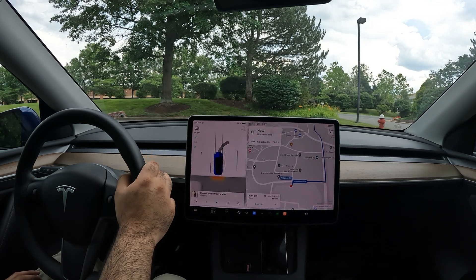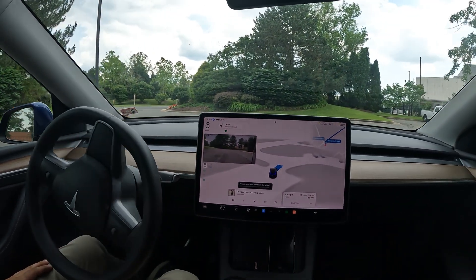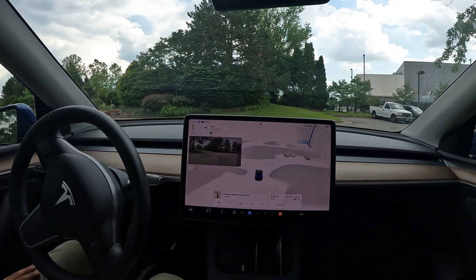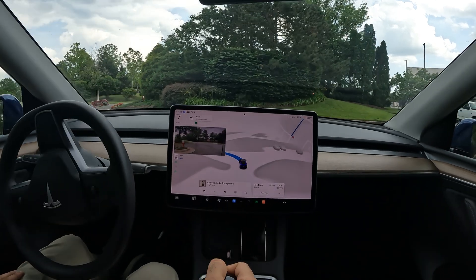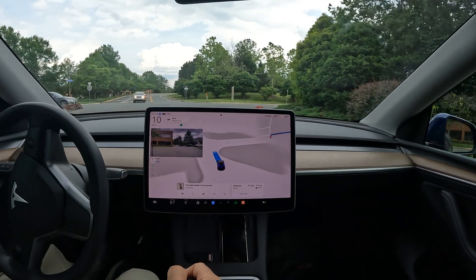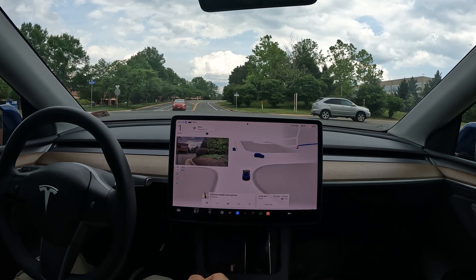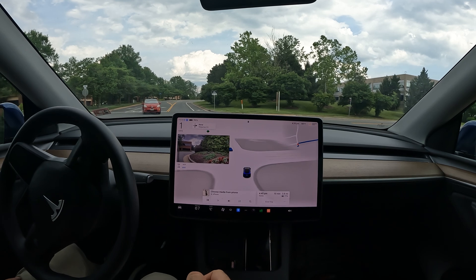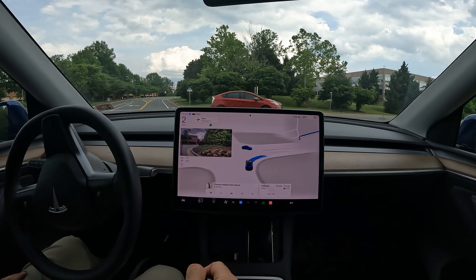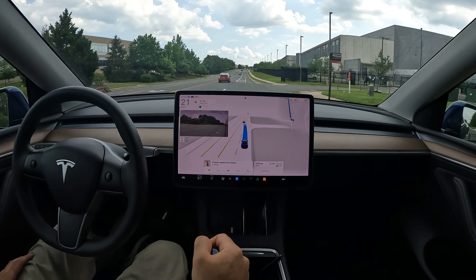Welcome back to the channel. In this video we're going to be doing a self-driving experiment using Tesla's Full Self-Driving software. We're starting from the park position and we're going to first make a right here at this junction, and then we're looking to make an unprotected left coming up at our next stop sign.